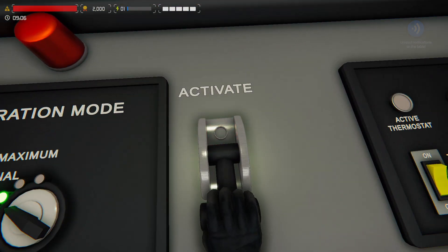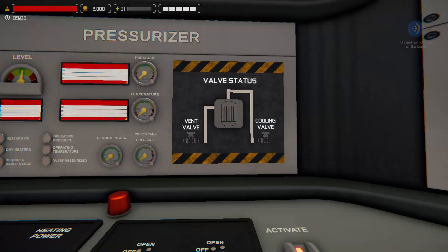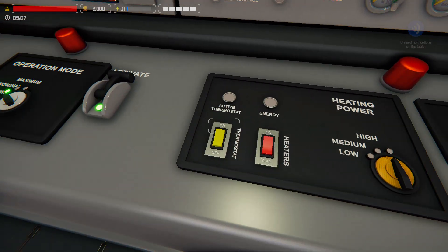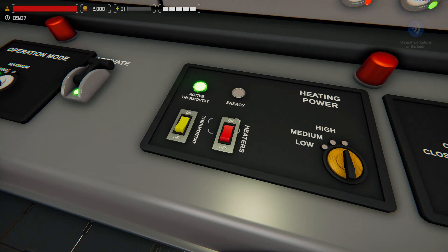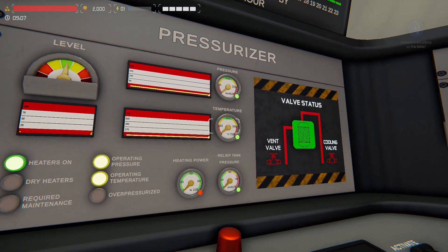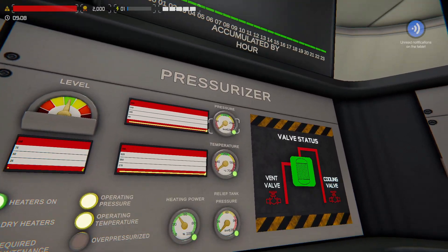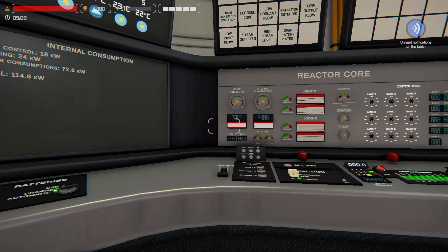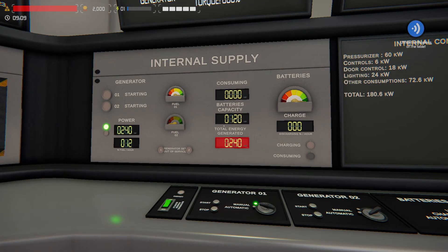We need to turn on our consoles first. We'll start at our fuel station and activate it, then come down and activate our pressurizer console. Here we're going to turn on the pressurizer thermostat and heater. This will start raising the temperature in our pressurizer, which is full of cooling liquid — water in this case — which will raise the pressure within our core vessel.